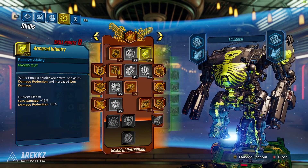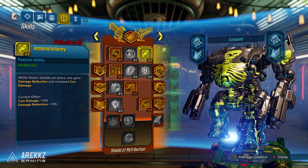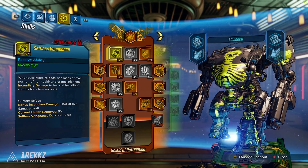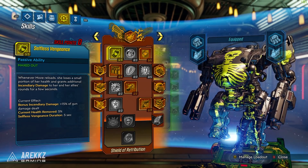Then we're going to switch over to the Orange Tree, Shield of Retribution, to spend the remaining points. For this one, you want to start off with Armored Infantry — max this out. While Moze's shields are active, she gains damage reduction and increased gun damage. You're also going to want to max out Selfless Vengeance, where whenever Moze reloads, she loses a small portion of her health but grants additional incendiary damage to her and her allies' rounds for a few seconds. This actually benefits the wider team, which is very, very nice.